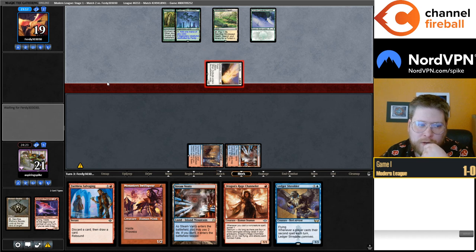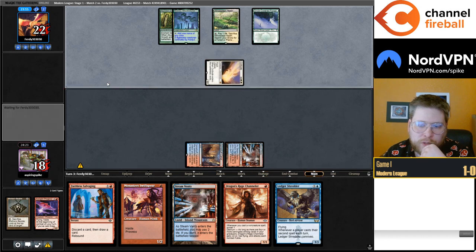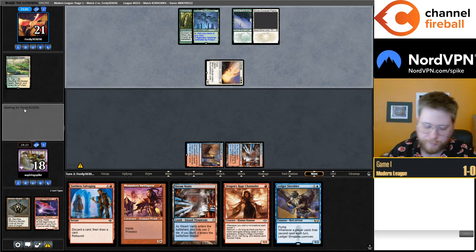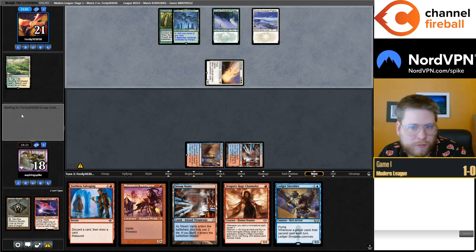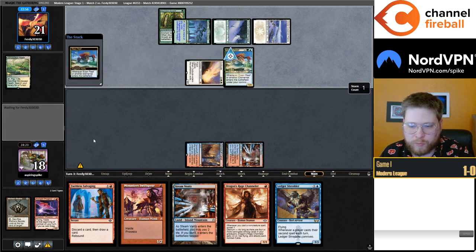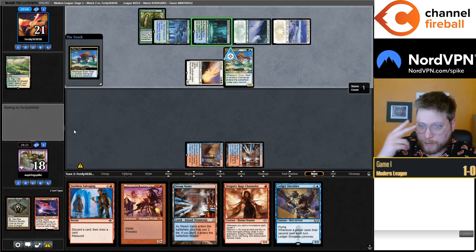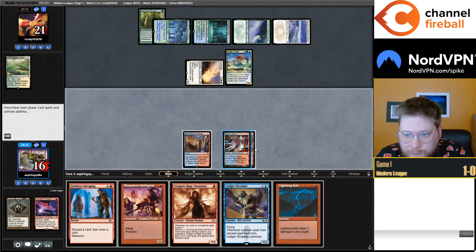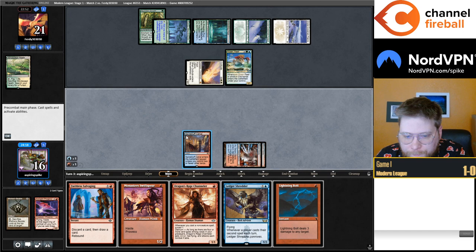Is this version just better than the Dimulich variant, or are they different enough? I would say the Dimulich version has much more polarizing matchups — it crushes Hammer Time, Murktide, Control, and cheap Ragavan decks, while having a pretty poor matchup against most Cascade combo and big mana. This deck seems to have a much more even matchup spread. So I would say they're different rather than one being better or worse.